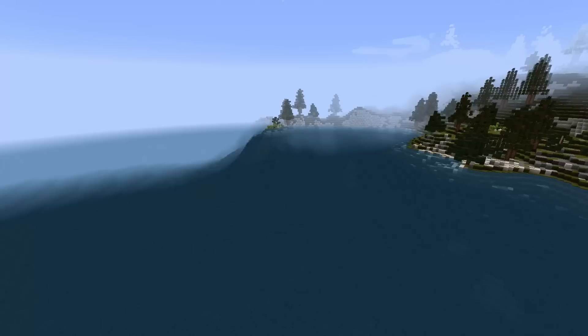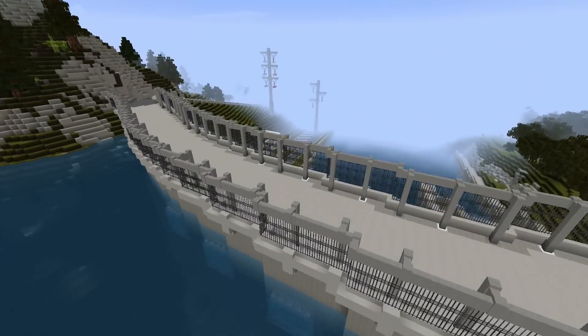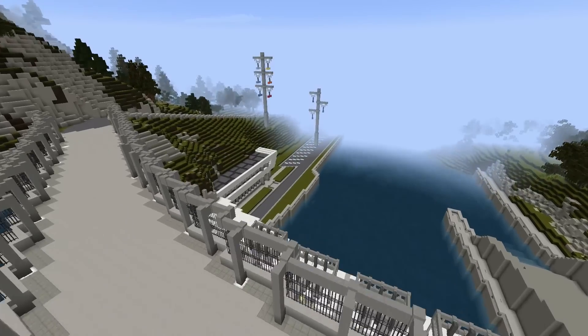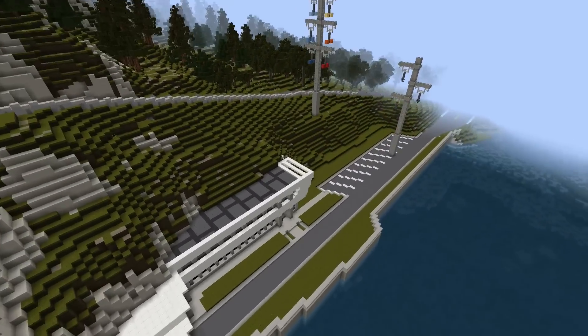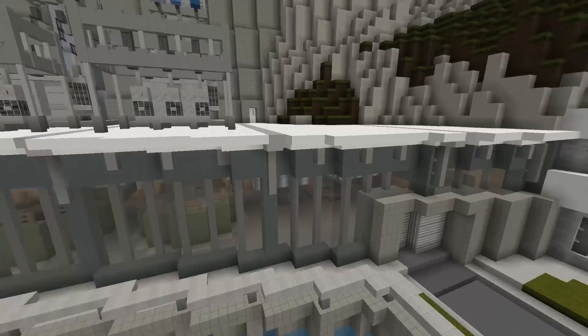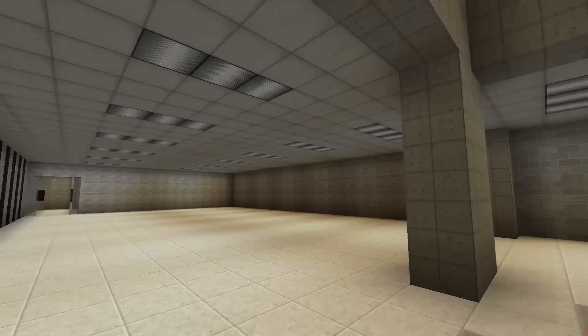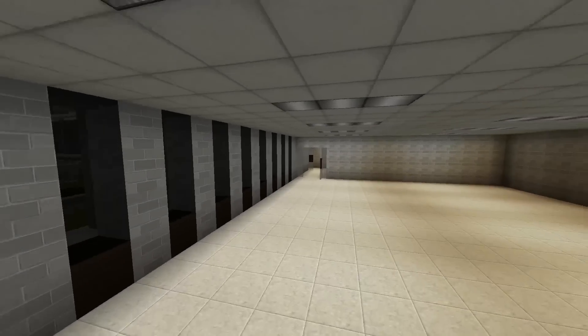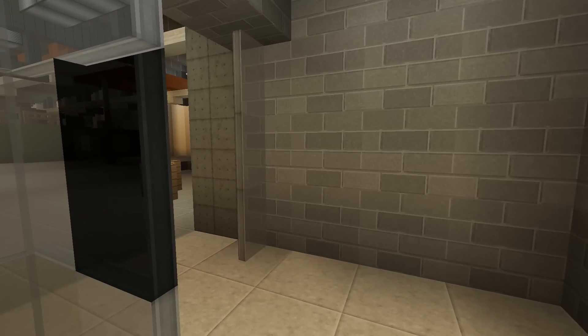They're actually really hard to make because of just how the terrain needs to flow smoothly. You can kind of see everything here, and if we go inside, it's not fully finished on the interior from what I remember yesterday, but it is really cool. You can get some great inspiration from this if you want to make a dam.